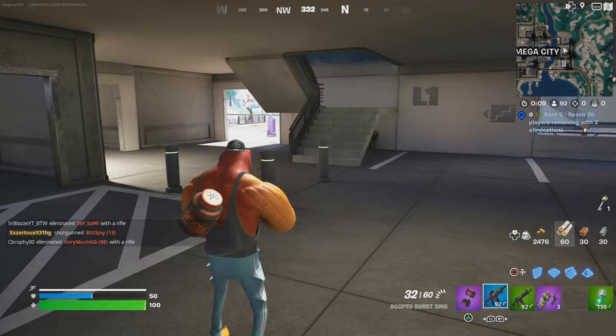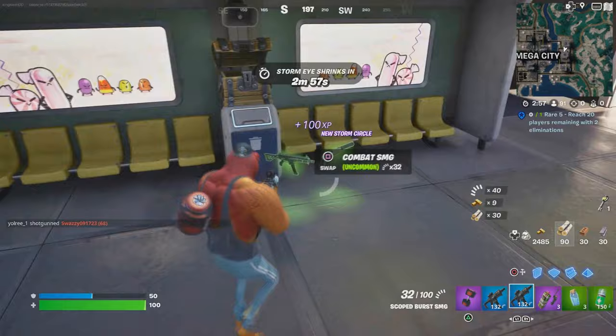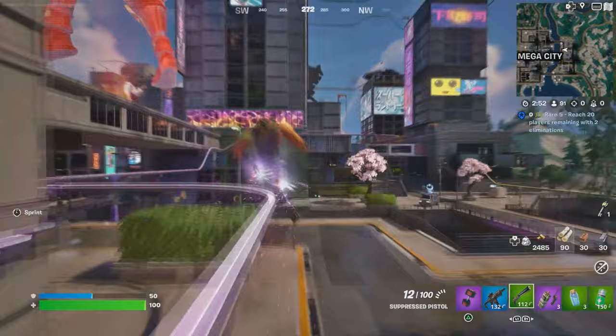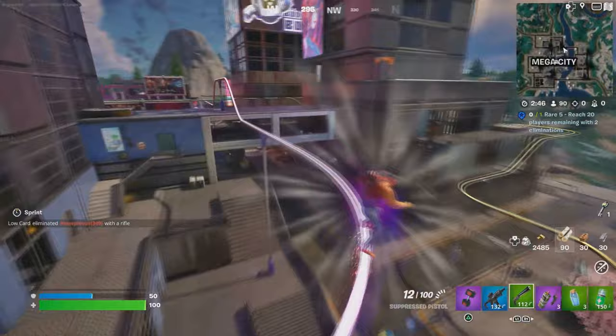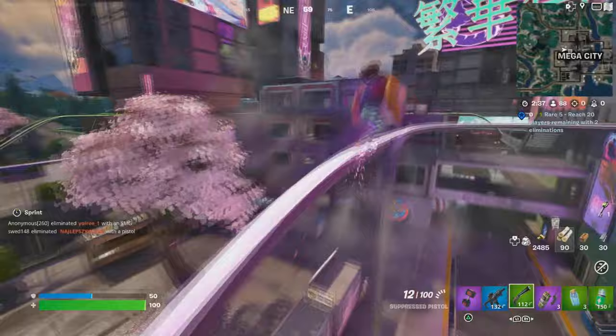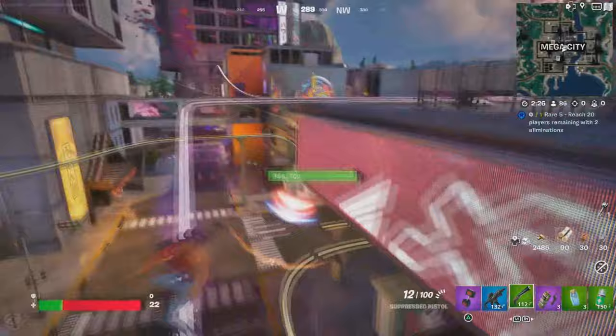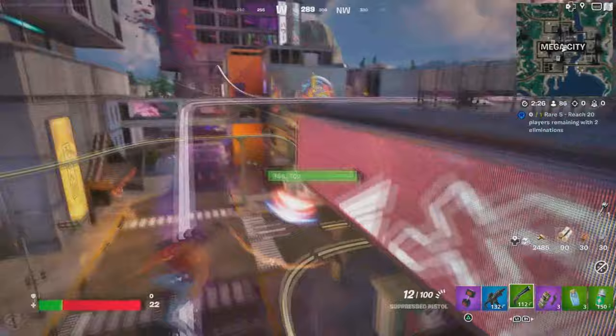Once you open the two chests, the next thing you're going to do is eliminate a player. Make sure you get some shield because we're going to have to eliminate a player. Once you eliminate them, you guys are good to go. You're now going to wait at least two weeks to receive the Jack the Skeleton bundle. That's all you have to do — follow the steps and it's going to be pretty fast and simple. By the way, if you do die, that's also completely fine.